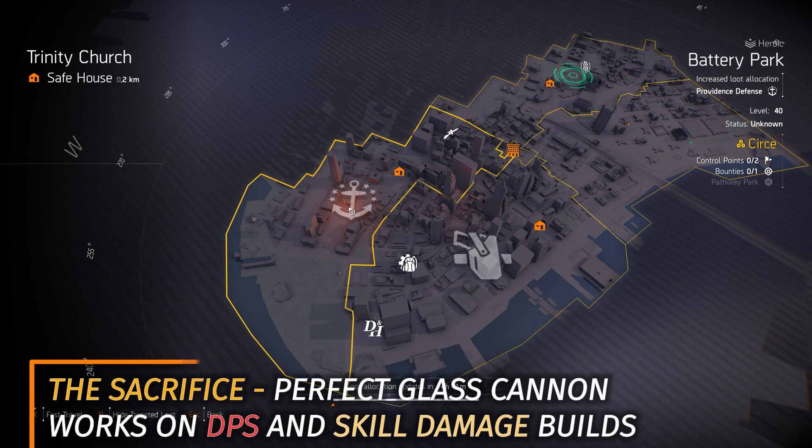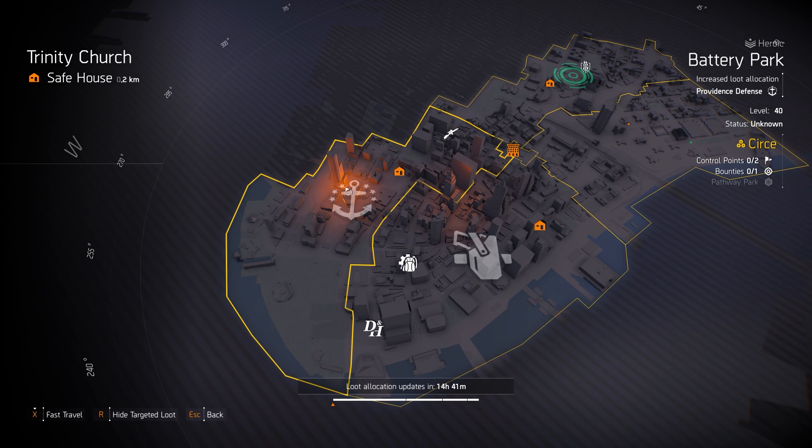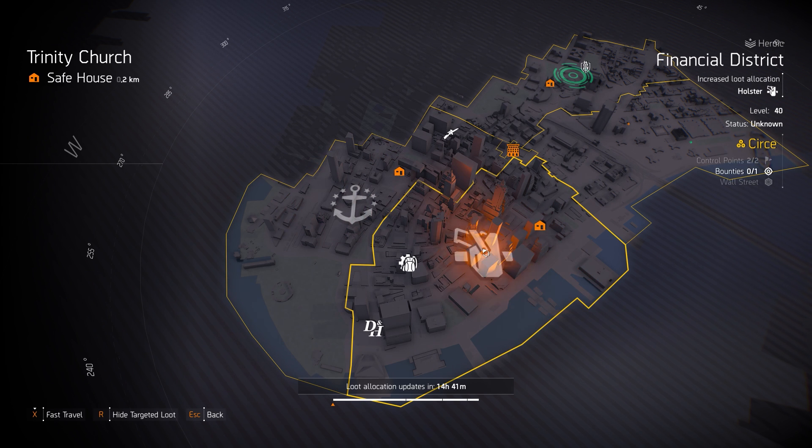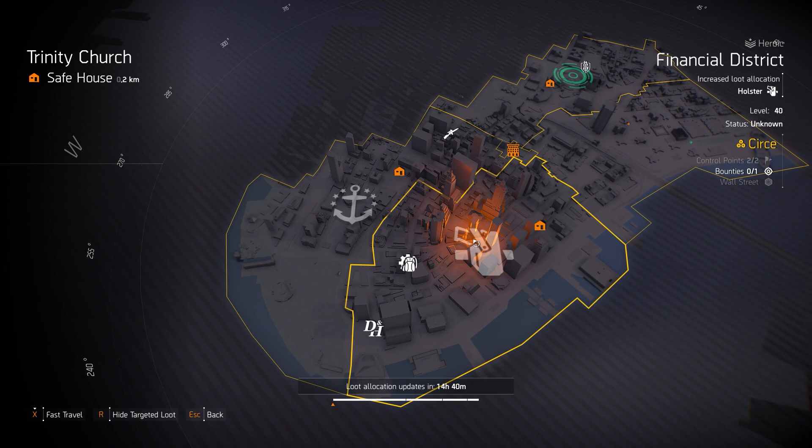We got Providence at Defensive Battery Park. You can farm the Sacrifice with Perfect Glass Cannon — that will amplify all damage by 30% but all incoming damage by 60%, so it's a risk-reward scenario, but it's great on skill damage and DPS builds if you enjoy Glass Cannon. And last but not least we got holsters at Financial District. Three exotics: the Waveform at Season 4 level 90 which is great for 33% skill damage alternating between left and right; the Dodge City for pistols and headshot damage builds; and the Imperial Dynasty which is great on my Eclipse Protocol build — a status effect skill damage build. You could also farm the Forge here but Richter & Kaiser is probably better.